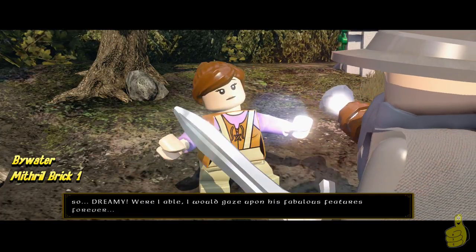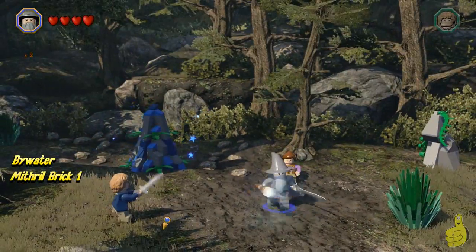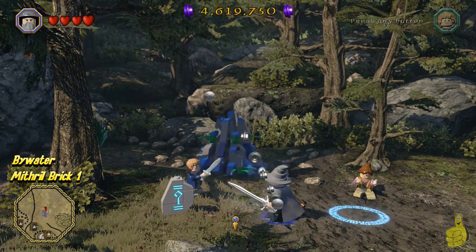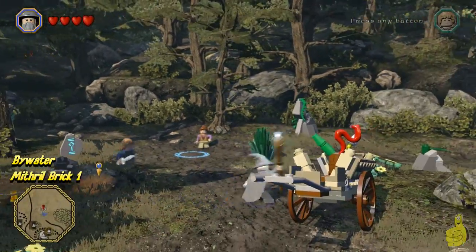She lets us know that really she just wants us to provide her with some sort of a statue, and you know what? We can do that! It will go ahead and provide us with a LEGO Anvil loot builder here, and we can go ahead and build those up.